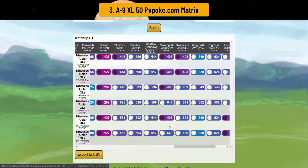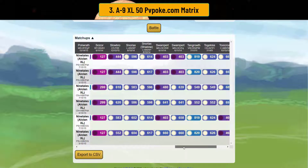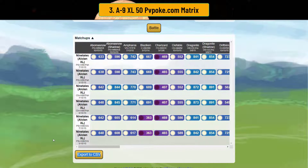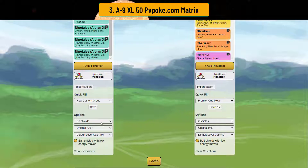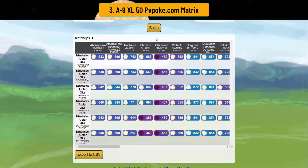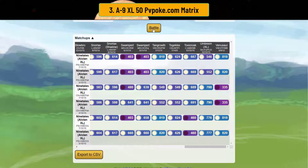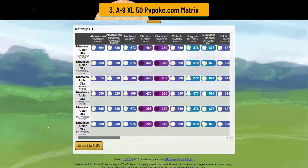It just depends which Swampert you're facing. You also beat Tangrowth, Togekiss, Toxicroak, and Umbreon XL, since you resist snarl and foul play. You also take out Venusaur. In the two-shield, Alolan Ninetales is very powerful — only losing to things like Charizard, steel types, Slowbro, and Swampert if they outpace you or wall you.